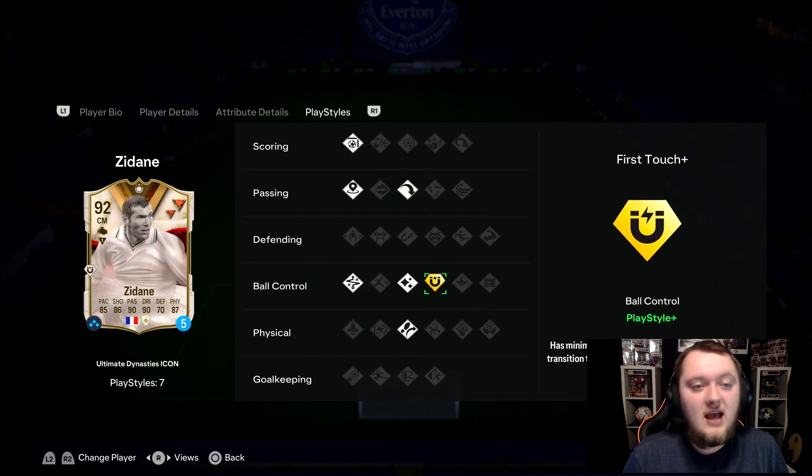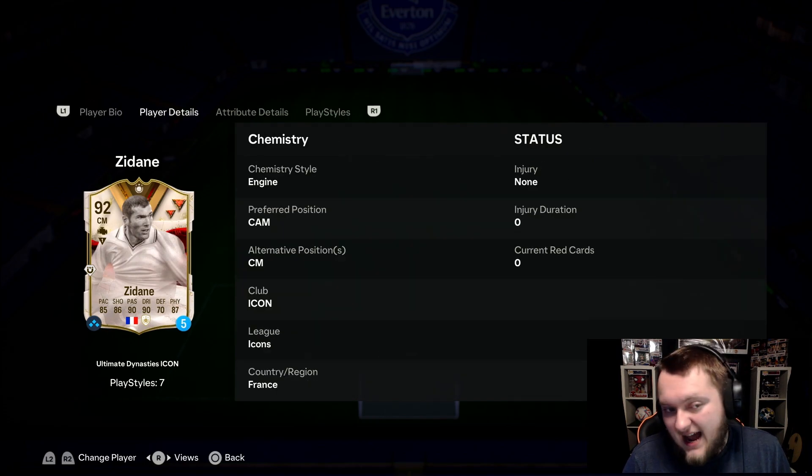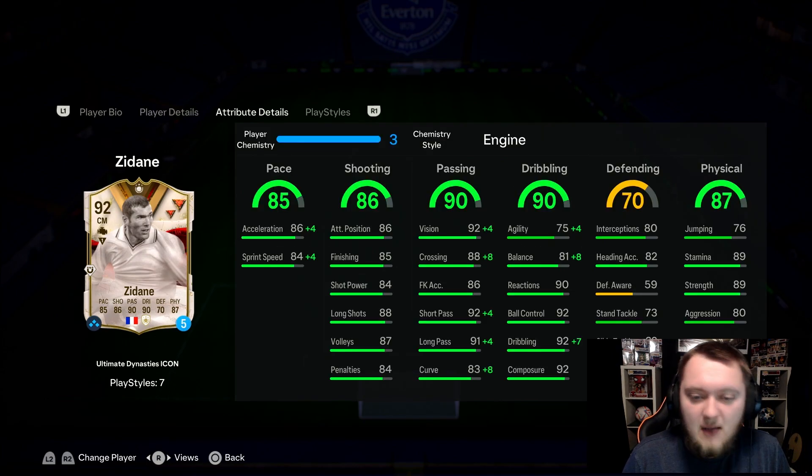He's got traveller and first touch plus, which is actually a very very good play style for box-to-box midfielders. His positions are CAM and CM, and we're going to be playing him as a box-to-box CM in a 4-4-2, which I'll show you shortly. We've gone for an engine as well, which I'll explain more as to why shortly. Pace is very good at 85, with good acceleration and sprint speed.